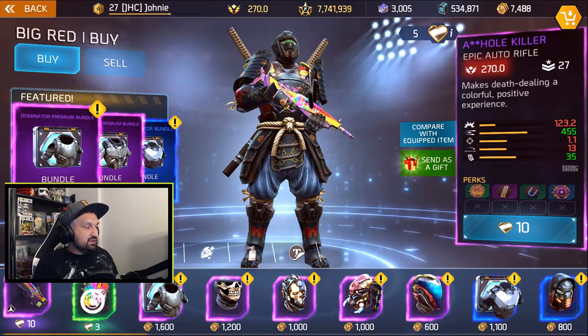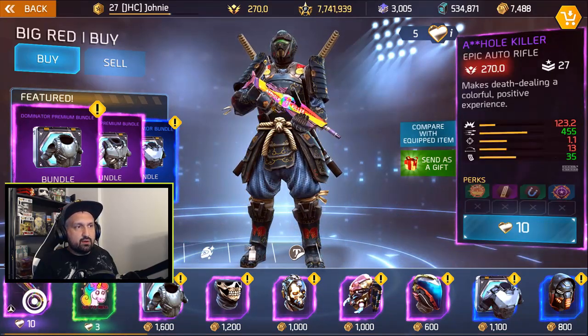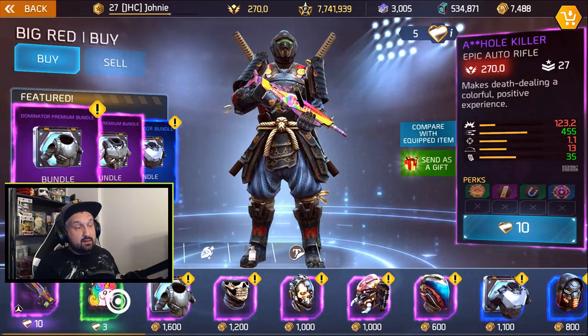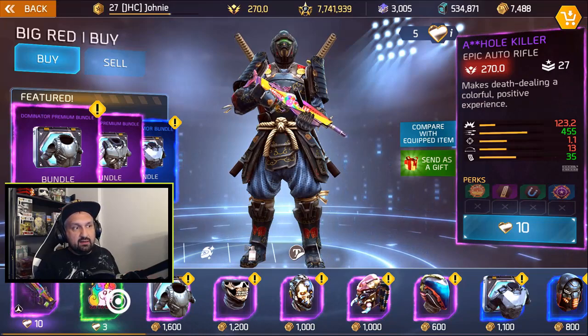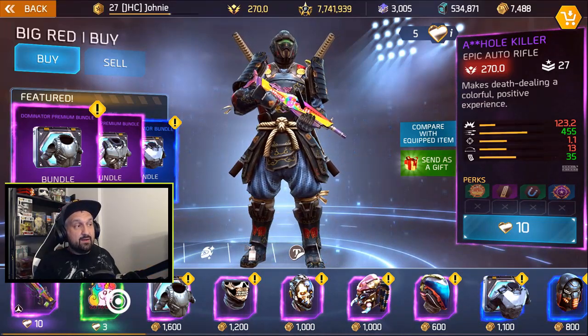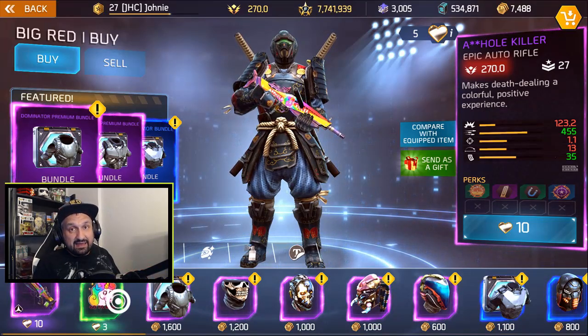Right now as I'm recording this there are only two rewards: a rainbow or unicorn sticker, and the A-Hole Killer. I thought we were gonna have the unicorn hat — maybe check the shop later today, maybe it's just a bug and they'll add it. Like last week's event, the auto rifle wasn't in the shop on the first day and was added later.